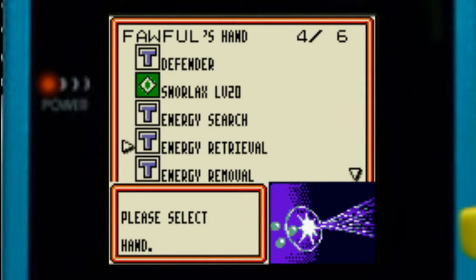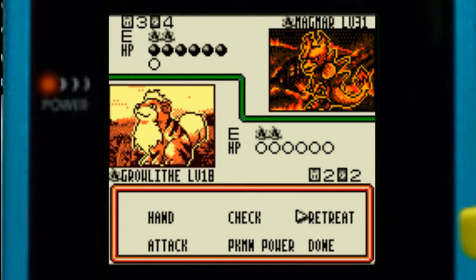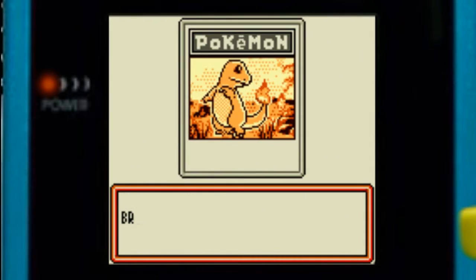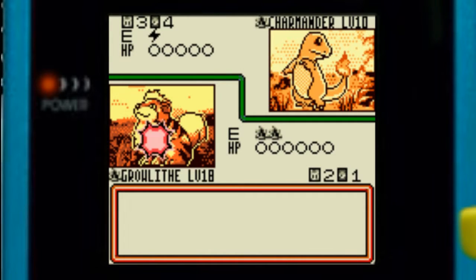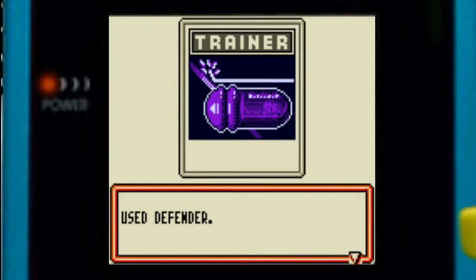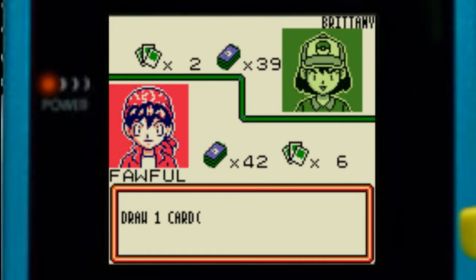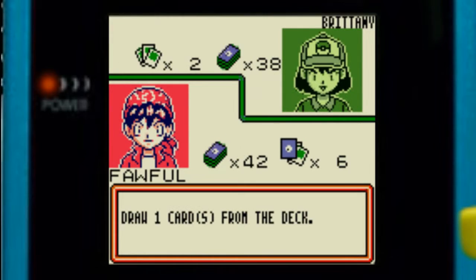We got ourselves a Defender. One of the things I like about this game in particular over the main series of Pokemon games — like Red and Blue — is that you're not resorting to cheap tactics. You can't just excessively use Hyper Potions when things look desperate or automatically use a Full Heal — you have to have it in your hand. So this game plays more strategically than Pokemon usually is, and I really like that about this game.